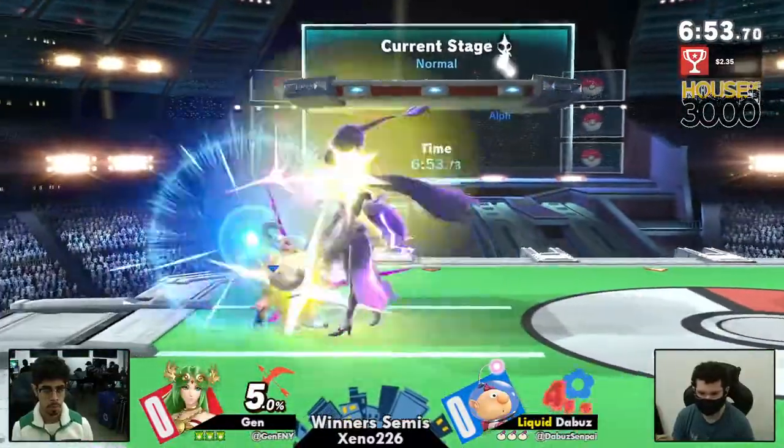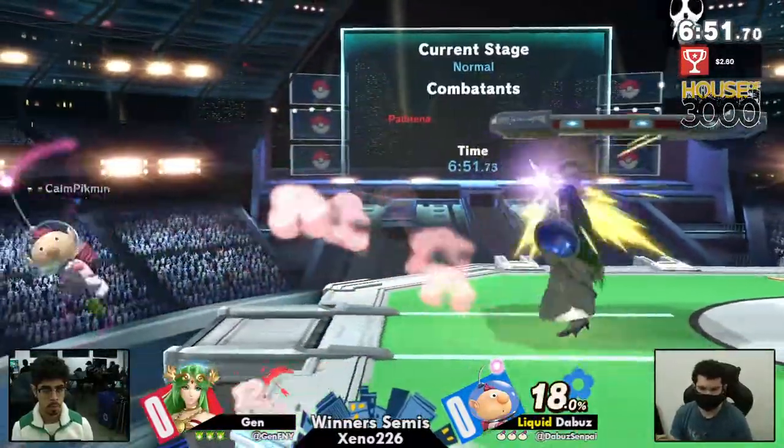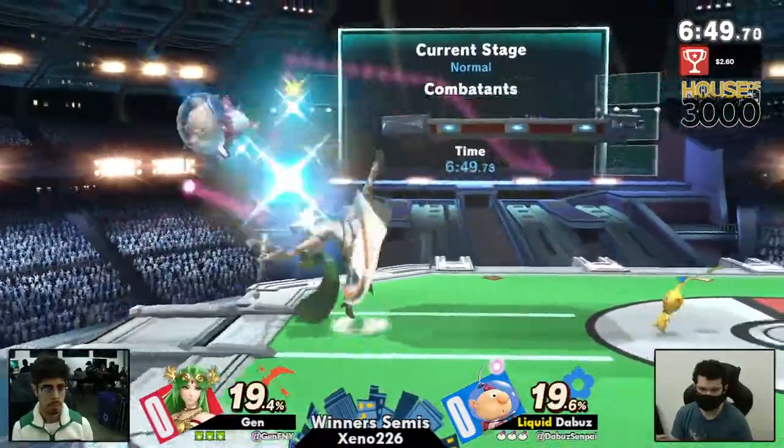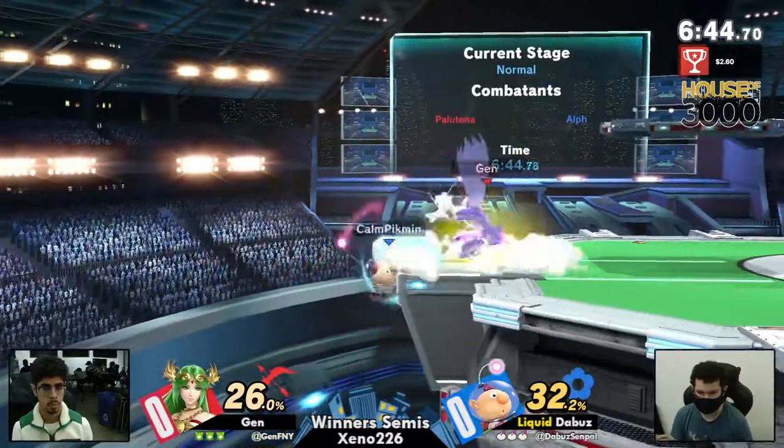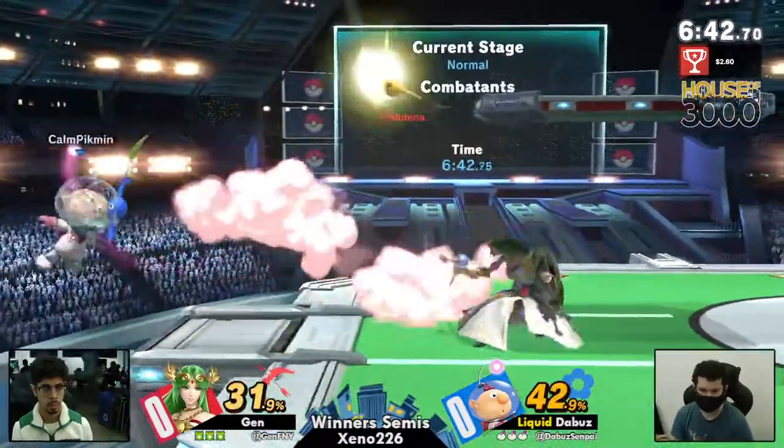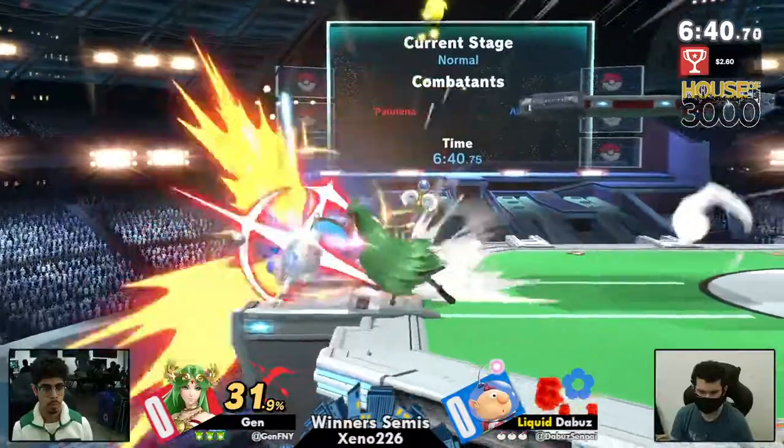There's this red Pikmin — goodbye. I agree with this in terms of the matchup. Olimar is a smaller character, and Palutena kind of struggles a little bit if the character is shorter, because she has to be more predictable with her aerial timings at its baseline.